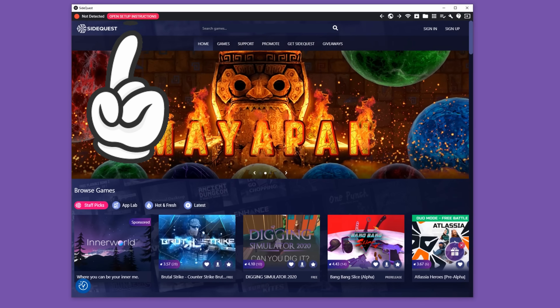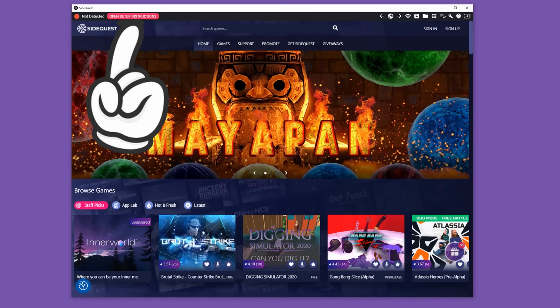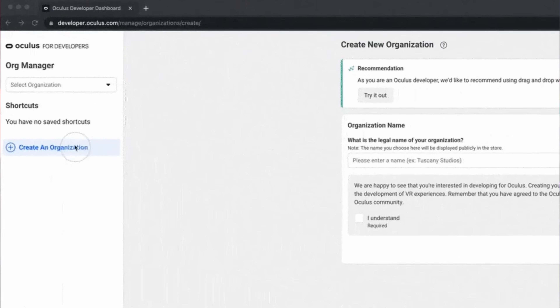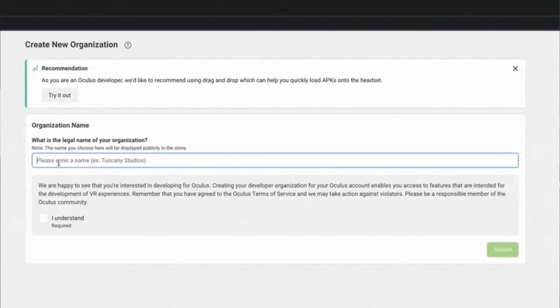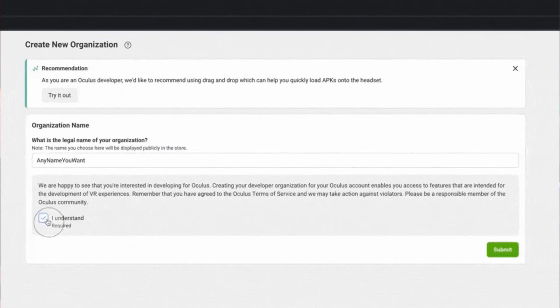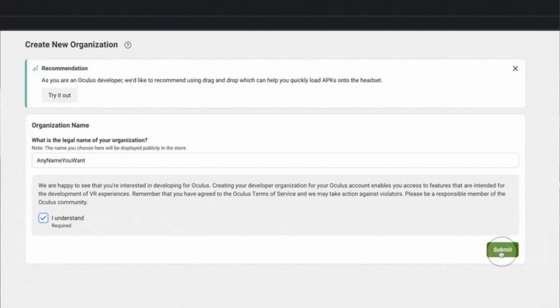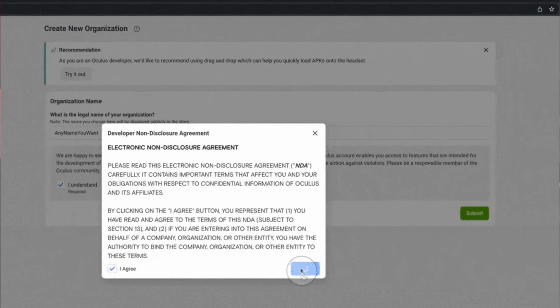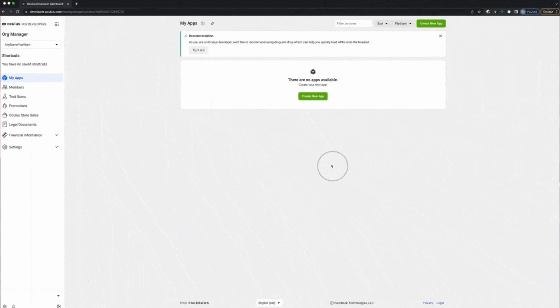Once we open up SideQuest, at the top of the screen in the left-hand corner it'll say Open Setup Instructions — this is a really good guide to follow so we know what steps we still have to do. First, we have to create a developer account with Oculus so we can bypass all the default features. We'll need to go into Oculus' developer website — I have a link down below — and follow the prompts to create an organization. You'll need to accept the developer agreement and verify your account using either a credit card or phone number, and it'll send you a verification text.